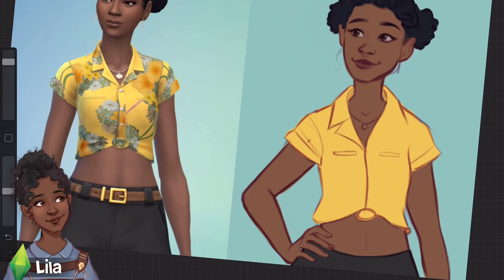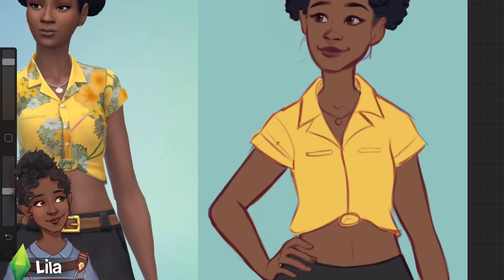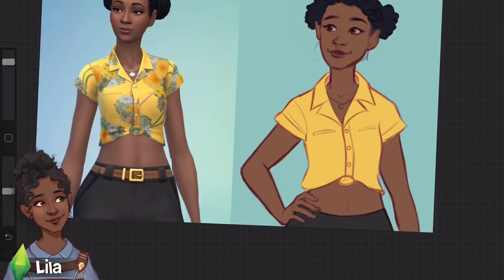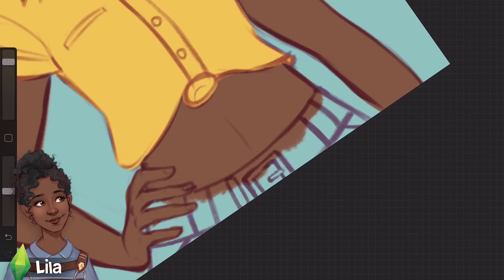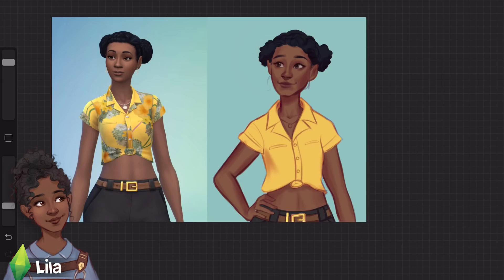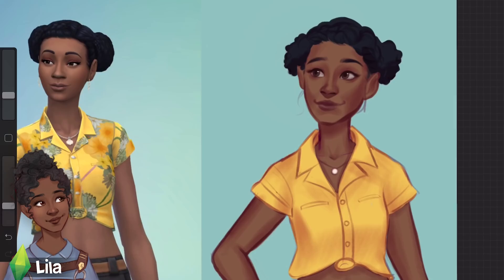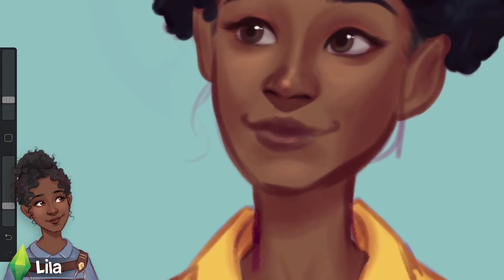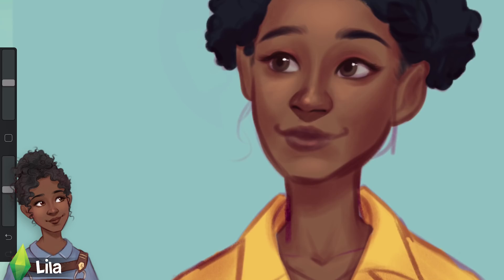Moving on to the last drawing — my character Lila. I love Lila; I'm so fond of her character and I'm actually working on developing more of her backstory and possibly redesigning her. What inspired that was when I put a yellow shirt on her in the Sims — it looked so pretty on her that I want to incorporate yellow into her original design. I gave her space buns because in her original design she has a bun on top and her hair is quite curly.